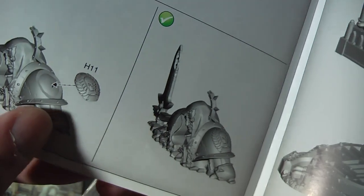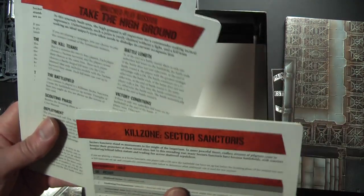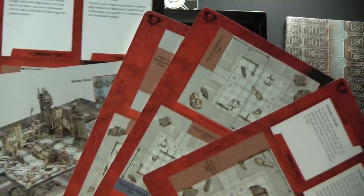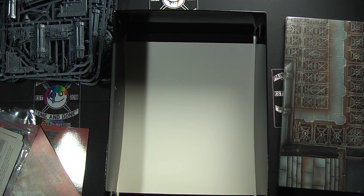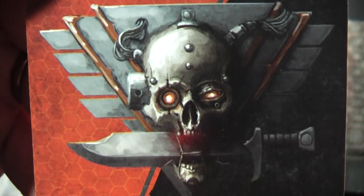Oh, so that thing I thought was a shield is actually part of this guy's shoulder detail — very nice. And then we have these last bits. These look like scenario cards — narrative play missions, match play missions, a breakdown of what the environment represents, and what each of these missions sets up. That's a great addition to have in there. And then the final piece: a small pack of cards on decent stock, nicely laminated, with some great icons and a logo I just love.